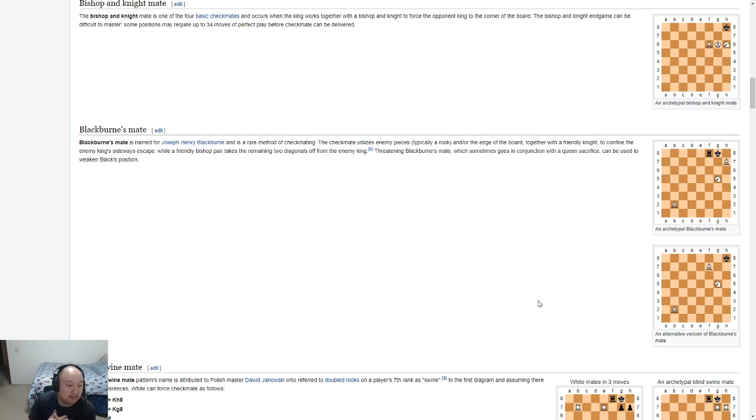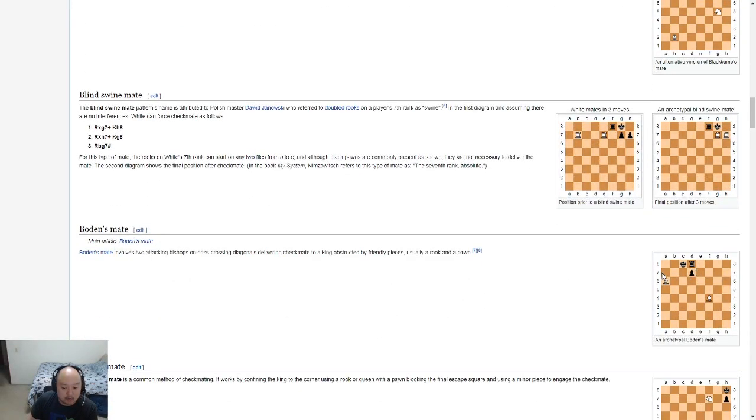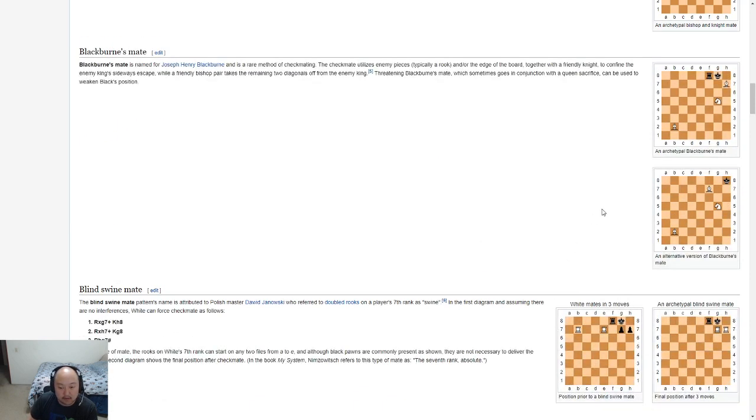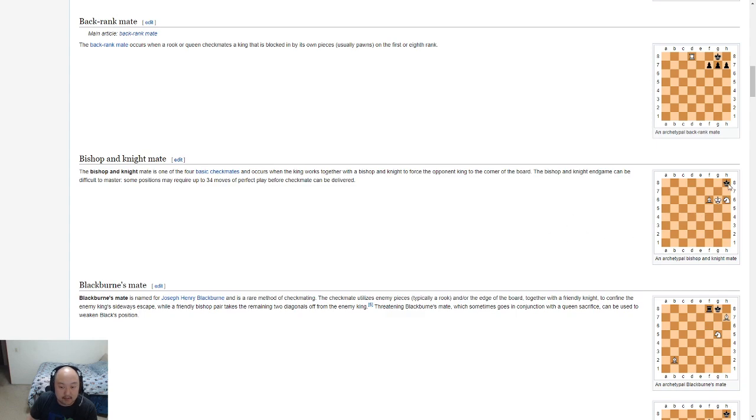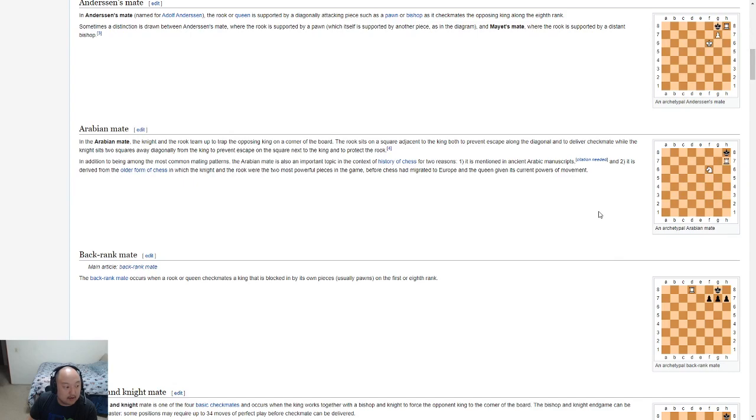Blackburn's mate — it uses enemy pieces, typically a rook or the edge of the board, together with a friendly knight to confine the enemy king, while a friendly bishop pair takes the remaining two diagonals. So when the bishops are used in parallel instead of like in Bowden's where they are used perpendicularly — okay. Bishop and knight mate, I'll never see that. Back rank mate, we all know what that is. This is an Arabian mate — this is what I was looking for earlier, yes!